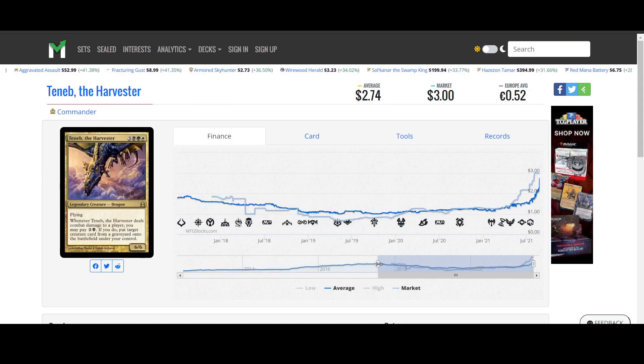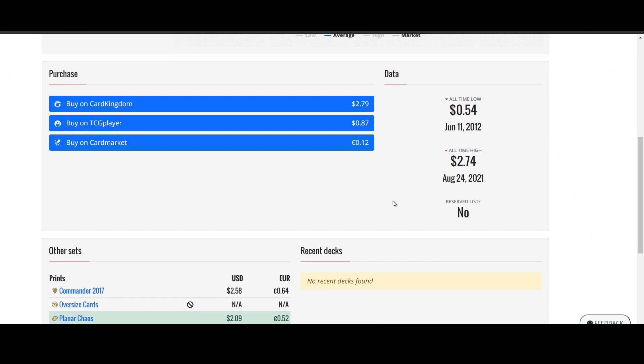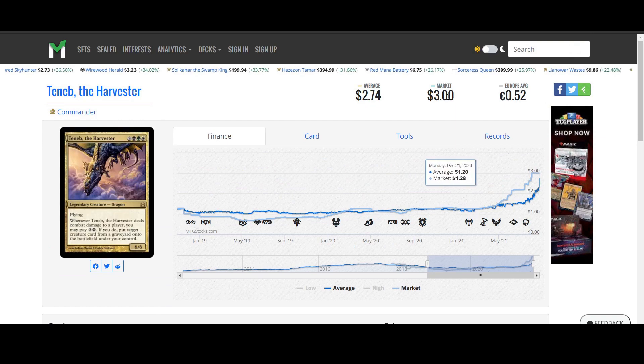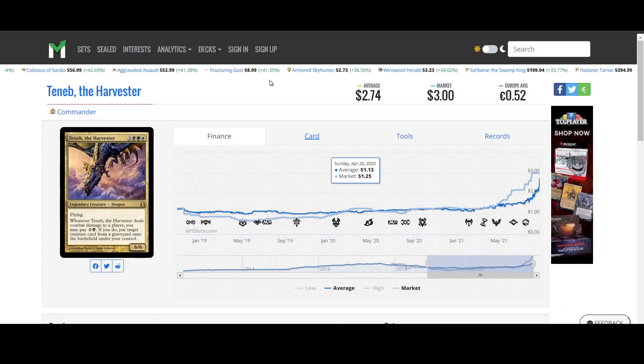Teneb the Harvester - now this card was a pretty cool Commander card. It's a Dragon as well, which makes sense. You can get it for 85 cents on TCG, but the market has gone way past that - probably around $2 at this point. If you have him, maybe hold on to him as he might continue going up. The reason for him moving up is obviously Commander and dragons, though his color combination is actually kind of awkward for dragon decks because he has no red.